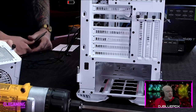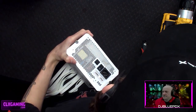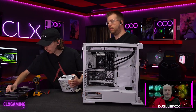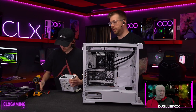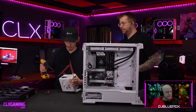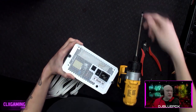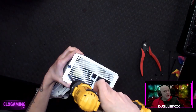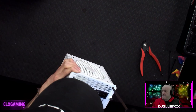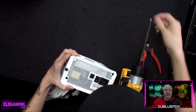This case uses a removable PSU bracket — you pull it out, mount the power supply to it, run the cables, and secure it back with two thumbscrews. This is handy because if you need to add a hard drive later, you can just loosen the thumbscrews and slide the bracket out slightly to plug in an extra SATA power cable without pulling everything apart.